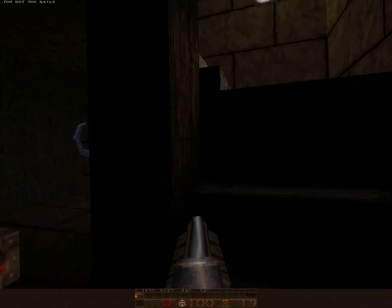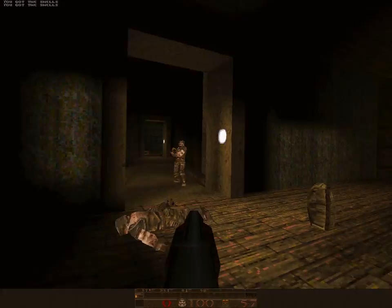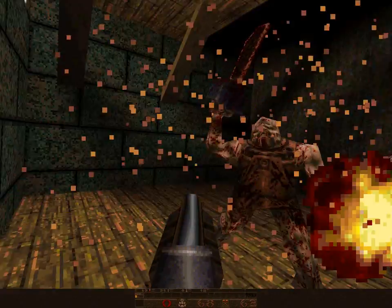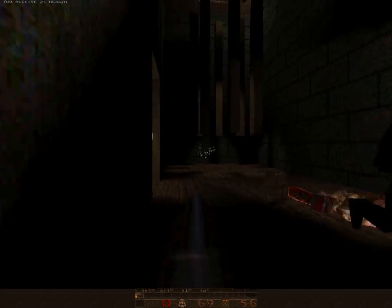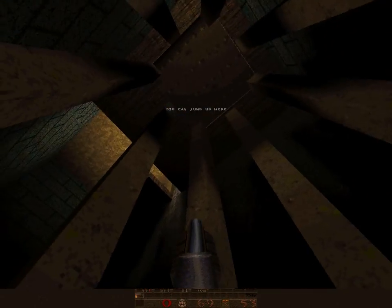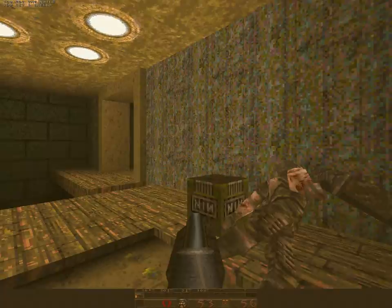Welcome to my playthrough of Aftershock for Quake. This is an unknown expansion pack made by Head Games, the same people who went on to make Quake 2 Juggernaut. There is a playthrough of this game already on YouTube by one of the original developers, but the recording quality is so bad you can barely make out what's going on. So I'm going to play this game and we'll see what happens — I hope you enjoy it. Let's get started.